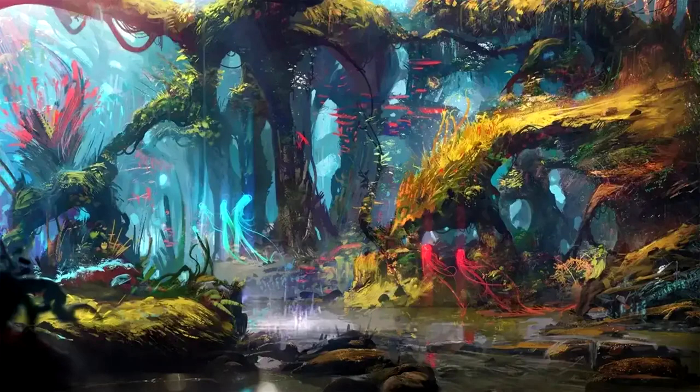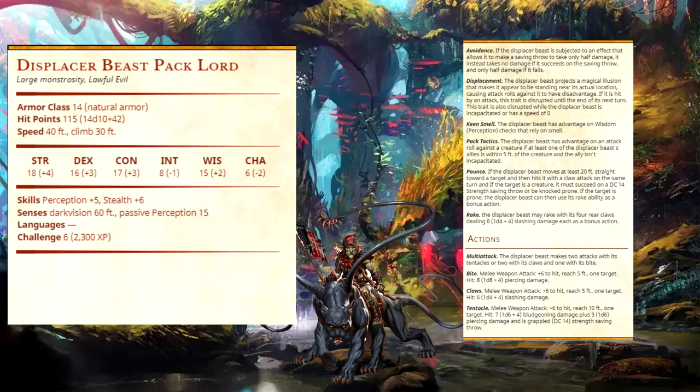Now for the pack lord stat block: they have an AC of 14 and 115 hit points, a speed of 40 feet, and a climbing speed of 30 feet, which makes sense for an ambush predator. They have the same Avoidance and Displacement abilities as regular displacer beasts, but I've also given them Keen Smell — advantage on Perception checks that rely on smell — and Pack Tactics, giving advantage on attack rolls against a creature if at least one ally is within 5 feet of it and isn't incapacitated. This won't apply while using their illusion ability.